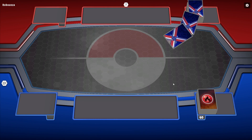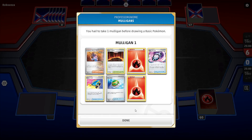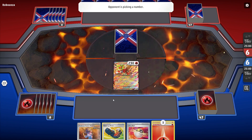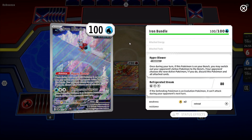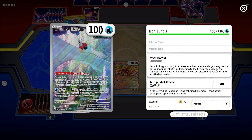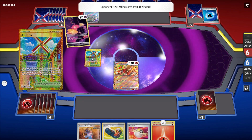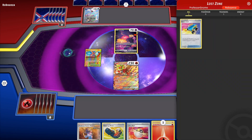Alright, we're into game two — our opponent won the coin flip and decided to go first. We're going to mulligan this hand away, only one mulligan so that's pretty good. We have Gouging Fire, Sada, and Ultra Ball — not bad, I would have liked another basic down. We can always Ultra Ball. Oh, Iron Bundle — that's cool art, I feel like I've never seen that one before. Is this a promo? It is! I really like that.